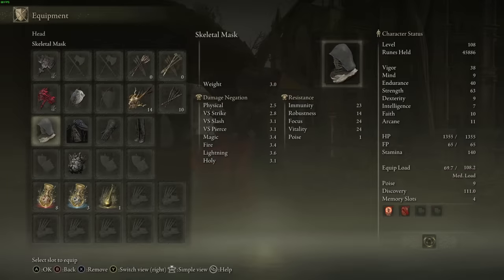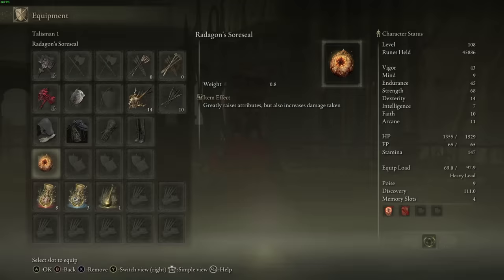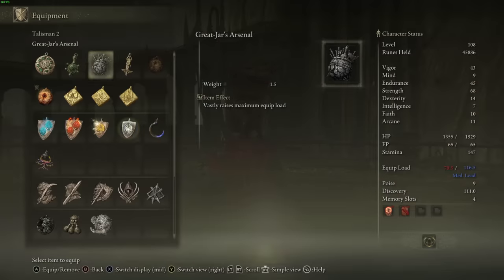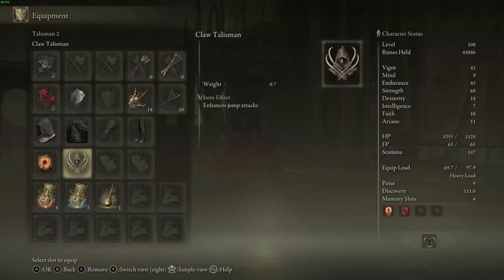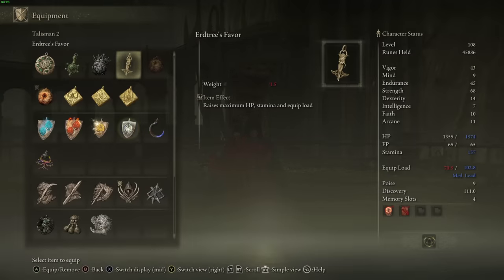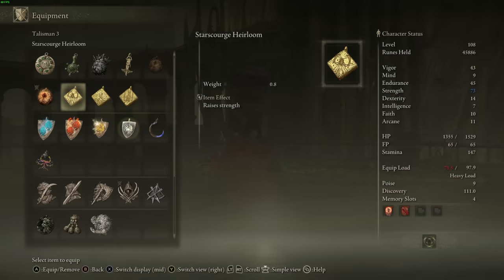Let's talk about talismans. You start the game with one talisman slot. For that first slot, I recommend the Radagon Sword Seal. When you only have one available slot, this is a great thing to use because it increases your vigor, endurance, strength, and dexterity — basically all things you want on a melee physical build. When you unlock your second talisman slot, I recommend putting in the Claw Talisman, which gives you enhanced jump attacks for a 10% damage increase. Some other early ones, like Erdtree's Favor to increase your equip load, are also very nice.